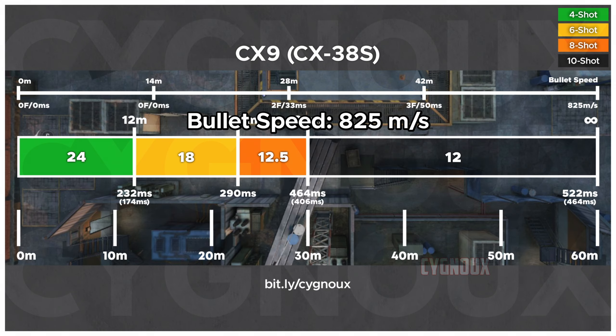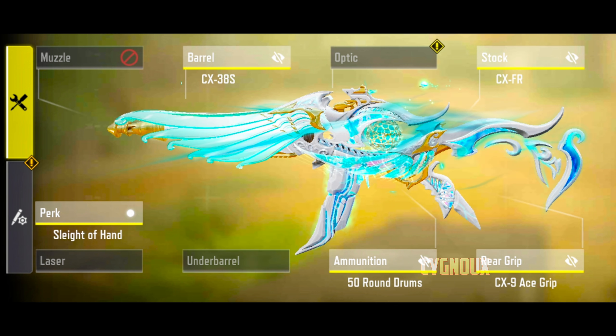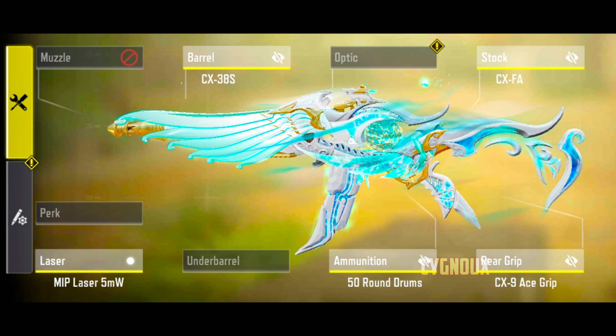Movement also got an indirect buff as the 4% penalty on the 50-round mag will now be 2%, so movement speed and ADS movement will see a negligible improvement. A major improvement is the hipfire spread, as it was worse than Fennec and Switchblade before. With the hipfire buff, CX9 will now perform on par with other aggressive SMGs, making it a very noteworthy change. Previously I used the hipfire laser so I could hipfire in close range, but it will be unnecessary now.